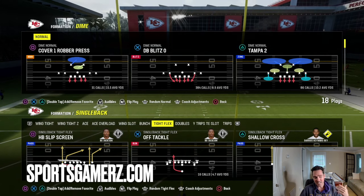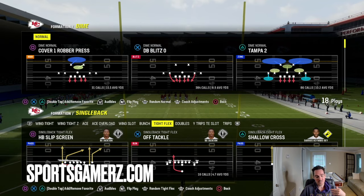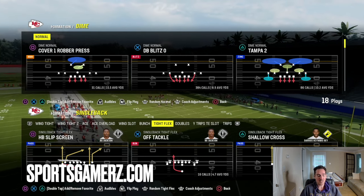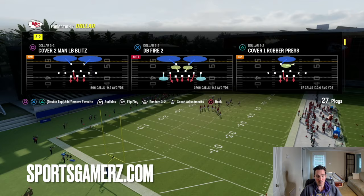If I have a left-handed quarterback, I can just go ahead and run it to the left, but I prefer running the corner route to the hand of my quarterback. So if I have a right-handed quarterback, I'm going to flip this. This will work literally against every defense in the game when you know what you're doing, as I'm about to show you guys.